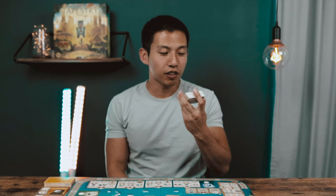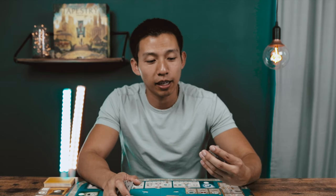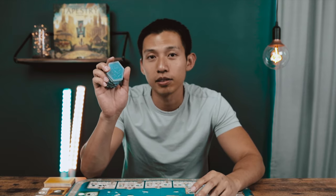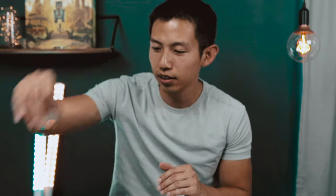Next, shuffle the green tapestry cards and put them right next to the tech cards you just put out. Tapestry also has two sets of tiles: territory tiles and space tiles. Shuffle these and place them right next to the tapestry cards.